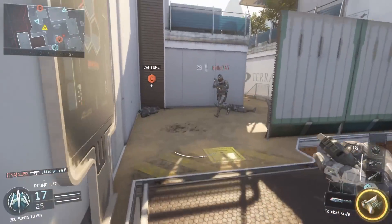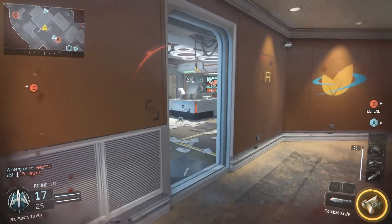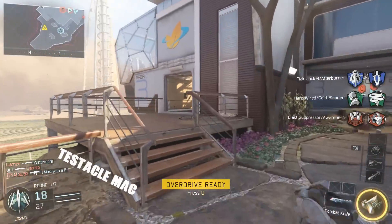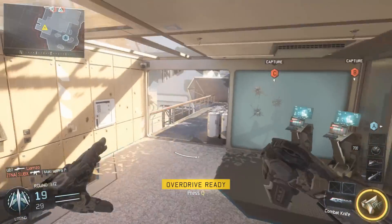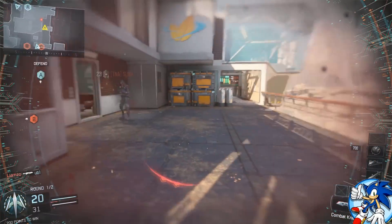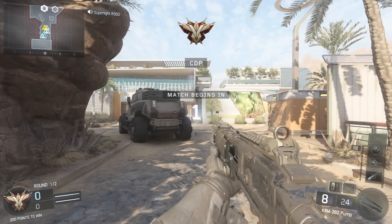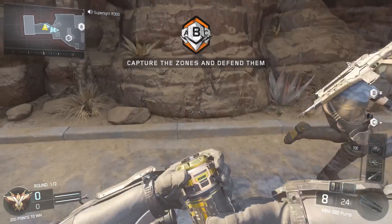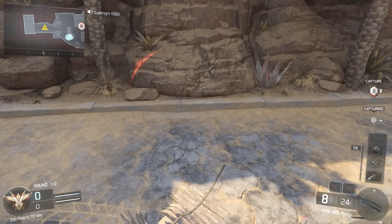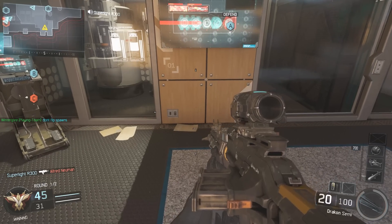There'll be some dude chucking a concussion grenade across the map, it'll concuss you and then the guy will run in and kill you because you can't move at all — it's really frustrating. The tactical mask basically removed this. As soon as I tried it out it became a must-have perk. It felt like it reduced the effects of concussion and flash grenades to a barely noticeable amount. I can literally throw a flash grenade at my feet, as you can see in the clip here, and it just doesn't do anything.